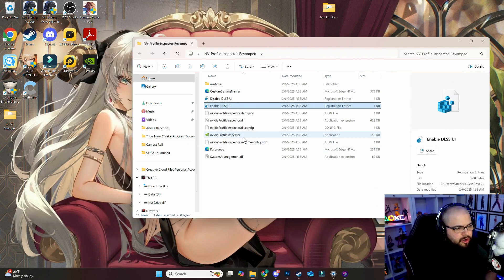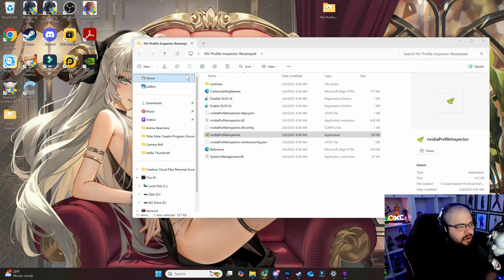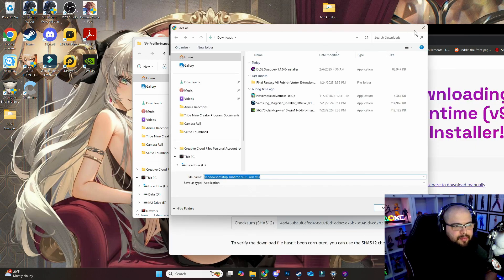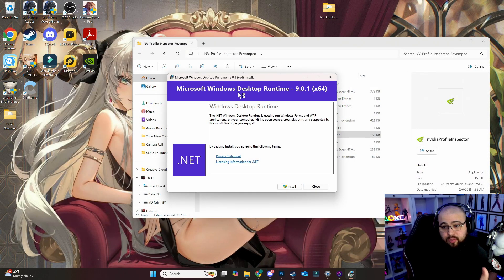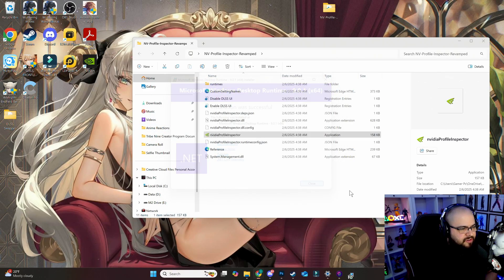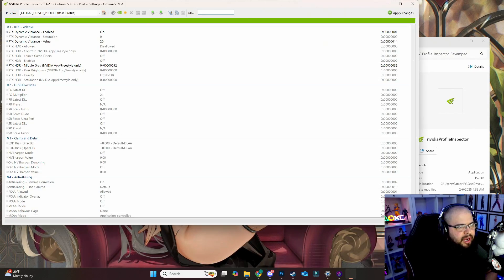The last thing to configure is Nvidia Profile Inspector. Double-click it, hit Run Anyway, and it will prompt you to download an additional file — the 9.0 desktop version. Click Save. Once downloaded, open it and click Install. It should say Installation Successful. Close that, then double-click the video file again — it should now open the Profile Inspector.